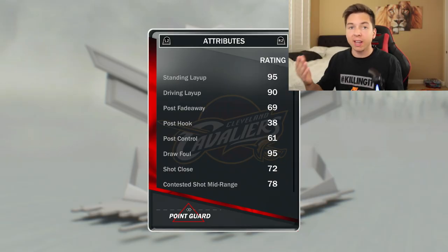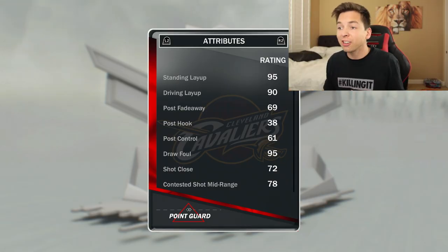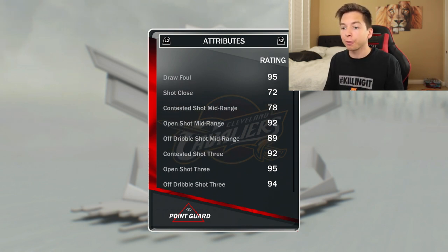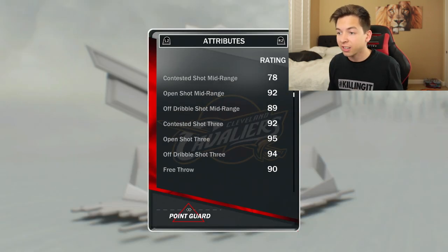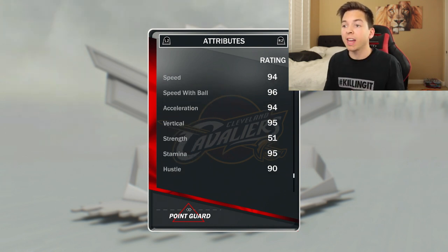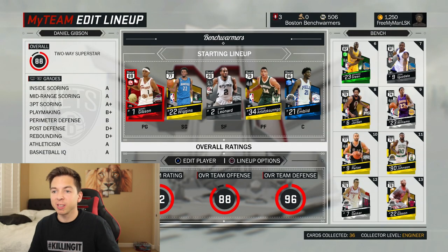I'll be honest, I didn't expect us to buy a Daniel Gibson at any point, but you guys saw the price — 1300 coins. I didn't just buy this card because it was 1300 MT; he actually has really good stats for the price. He's got a couple 90s: open shot 3 is a 95, contested shot 3 is 92, off-dribble shot 3 is 94. He's pretty athletic too — driving dunks up there, 94 speed, 96 speed with the ball. Booby Gibson is our new starting point guard.